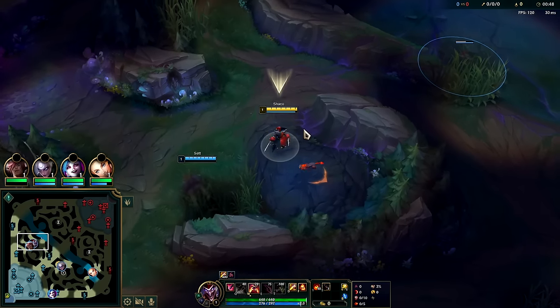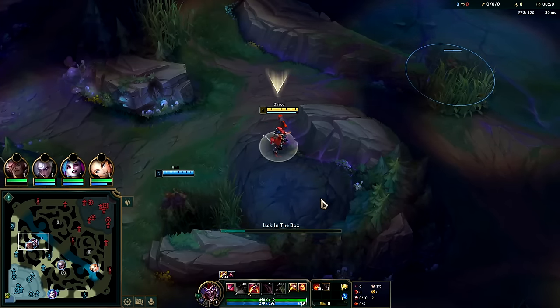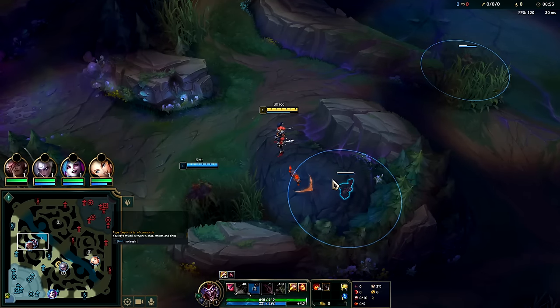For your runes you want Hail of Blades, Sudden Impact, Eyeball Collection, Relentless Hunter alongside Alacrity, Coup de Grace, with some attack speed, 18 health.